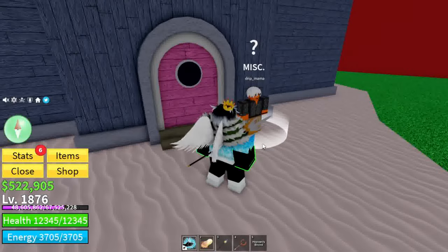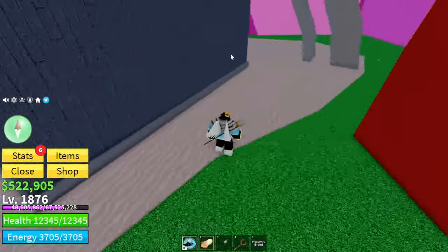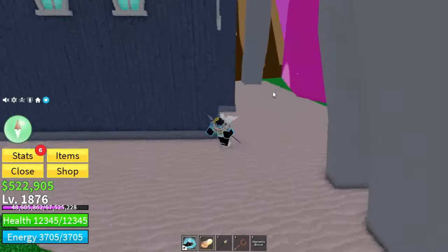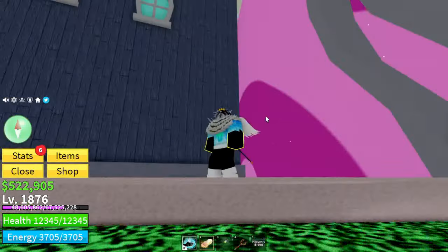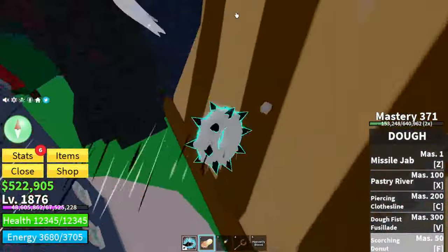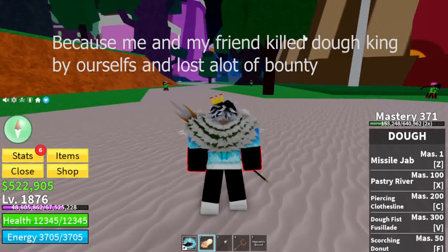Drip Mama will say 'All right, you have to put in a Cake Chalice' and it will say 'A dimension where the other god has appeared' or something like that. The portal behind the house will open up and you'll be teleported into a realm where DoKing is located. DoKing requires about five max-level players to defeat. It's very strong — I recommend having five awakened max-level players so you don't lose bounty.